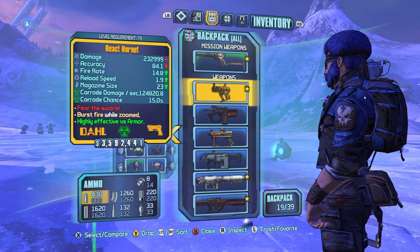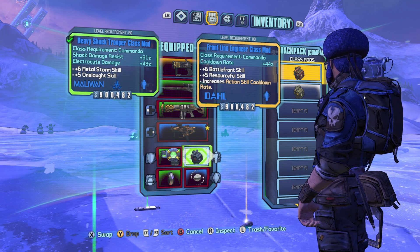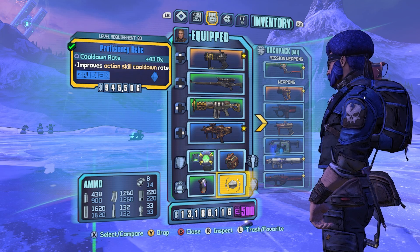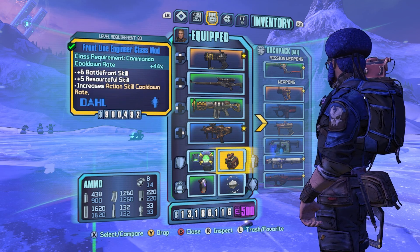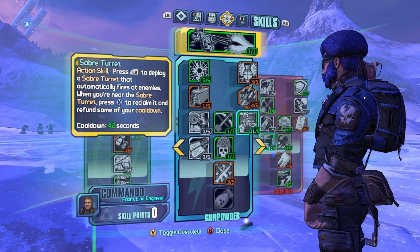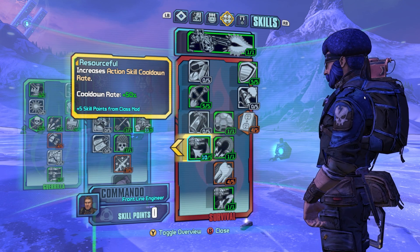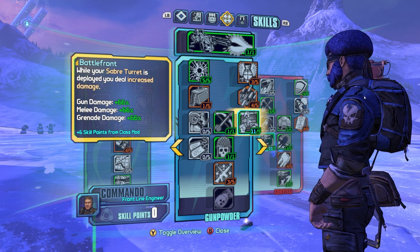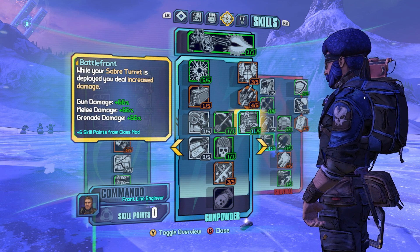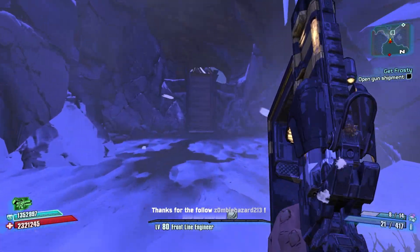The class mod we just got from the Snowman — check this out. It's got 44% cooldown rate, plus we've got this proficiency relic for even more cooldown rate. This thing has plus six in Battlefront and plus five in Resourceful — Resourceful gives 50% cooldown rate, plus Battlefront gives gun damage, melee, and grenade damage. My turret is out — that is my cooldown all over these people's faces.